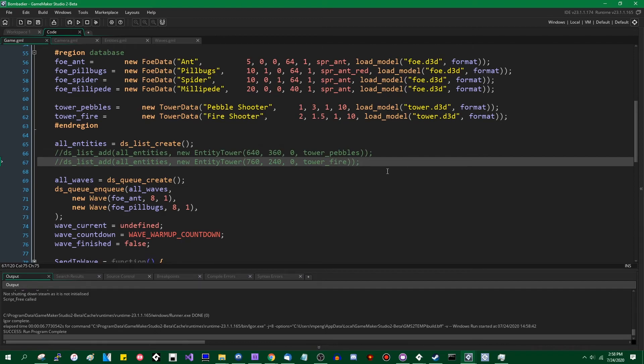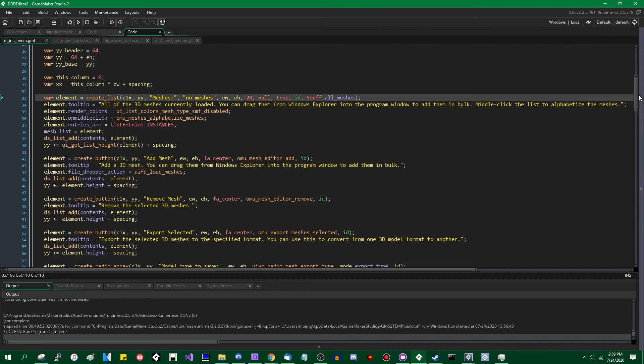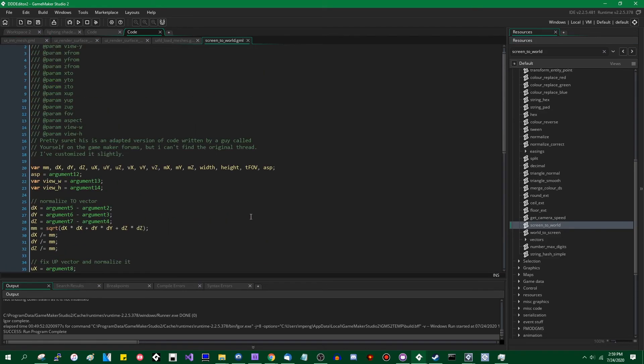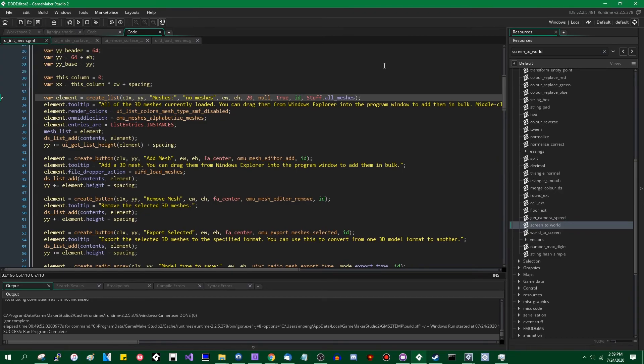All I have to do now is: when the user clicks on a spot on the screen, I'll be spawning something. To get the location that the user clicks on the screen and do something useful with that in a 3D world, there is a script I've talked about before. I think I have it in this project — I can rip it out. There's a 'screen to world' script, but that's the old one. Let me find the new one — it's much simpler, much shorter, and uses matrices as opposed to the GameMaker 7 kind of code.